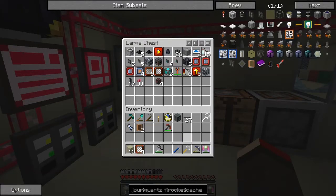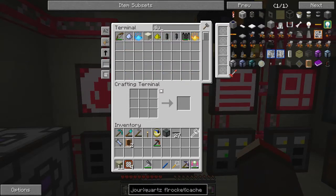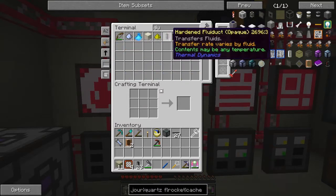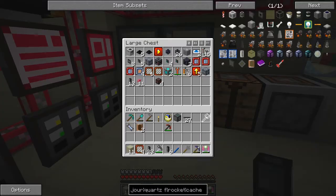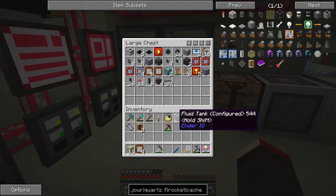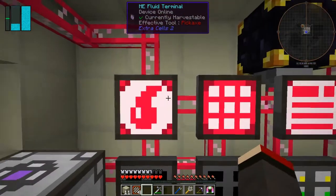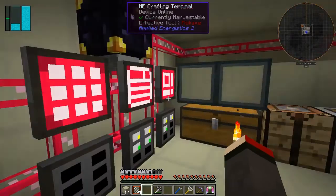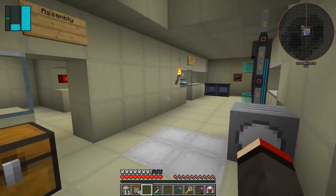Let's put the tin away and put these away as well - we don't need these anymore. Let me check what I've got - plenty of item ducts, plenty of cables. Is there anything else I need to manufacture for the time being? Just to check the water situation - I would like to automate that definitely. Zero. Well we've got two sources of water actually.